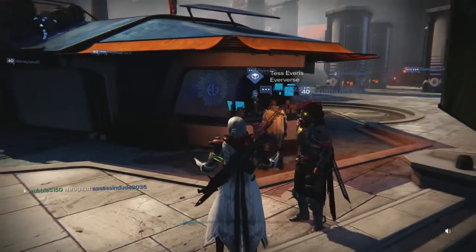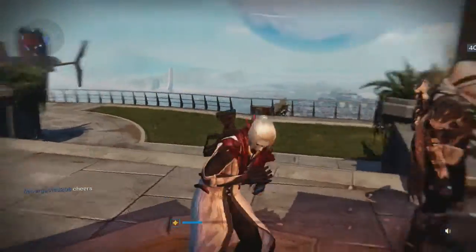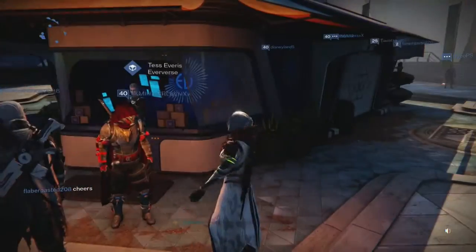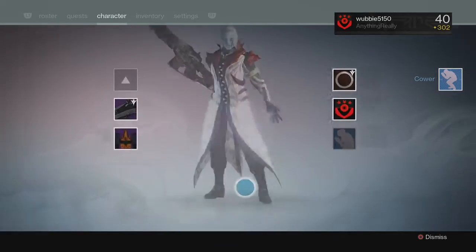That's Come at Me Bro — that one looks pretty sweet. Next is Scheme right here. It looks kind of creepy and weird, but I suppose that's what evil is. All right guys, we are now looking at the Cower emote right here, so let's do this.